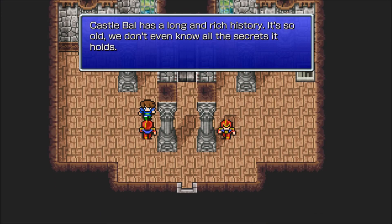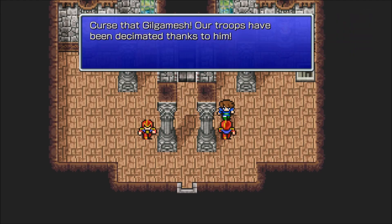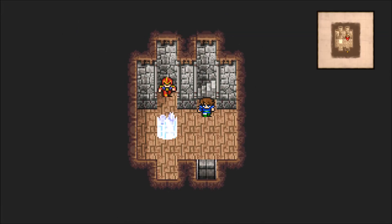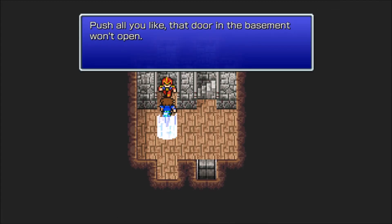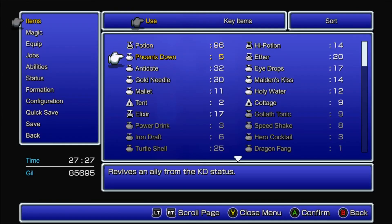Castle Bal has a long and rich history. I think it's more than likely 'Bal' now that I think about it - it is so old I don't even know all the secrets it holds. Curse that Gilgamesh - our troops have been decimated thanks to him. Imagine getting decimated by Gilgamesh. He's pretty epic looking but that's about it. Push all you like, that door in the basement won't open. We can use a tent here.